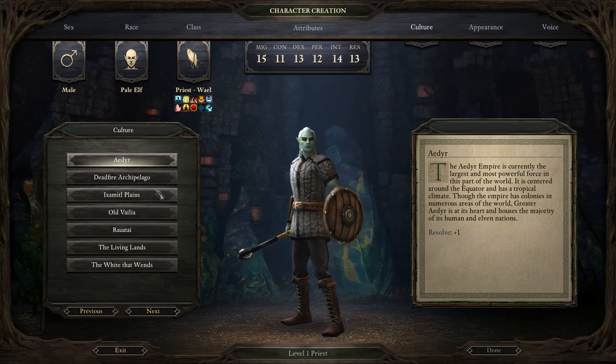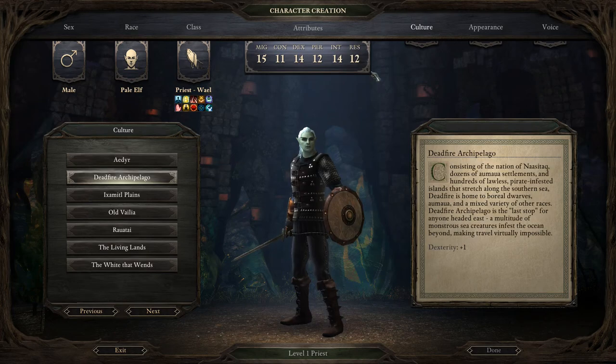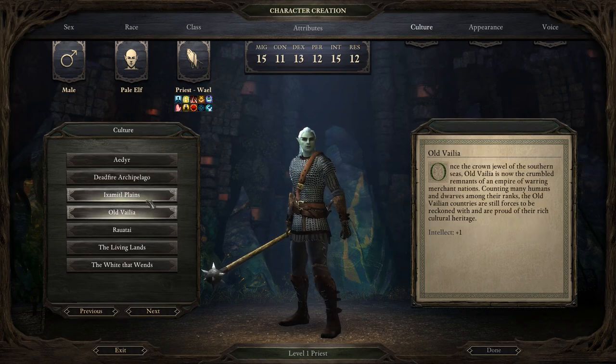Now for culture selection. The Aedyr Empire is currently the largest and most powerful force in the world, centered around the equator and its tropical climate, housing the majority of human and elven nations. The Deadfire Archipelago consists of the nation of Rauatai, dozens of Huana settlements, and hundreds of lawless pirate-infested islands stretching along the southern sea. The Deadfire is home to the Boreal Dwarves and a mix of other races. The archipelago is the last stop for anyone heading east.